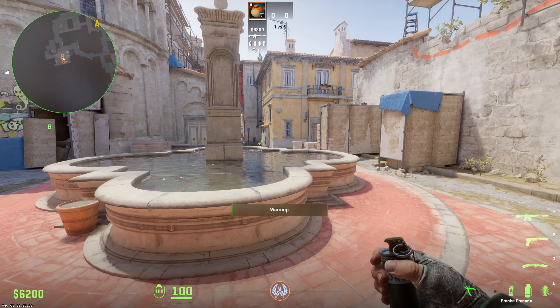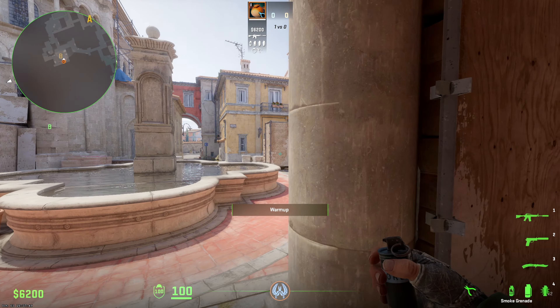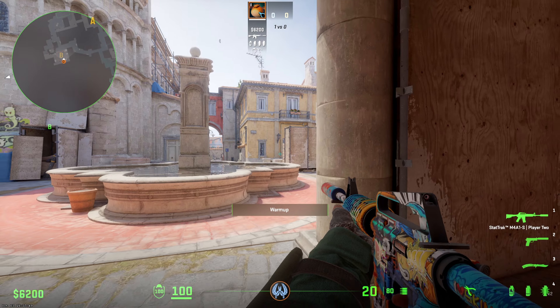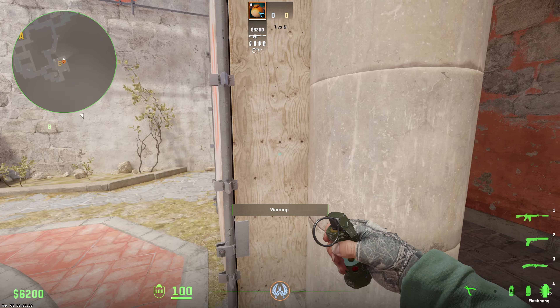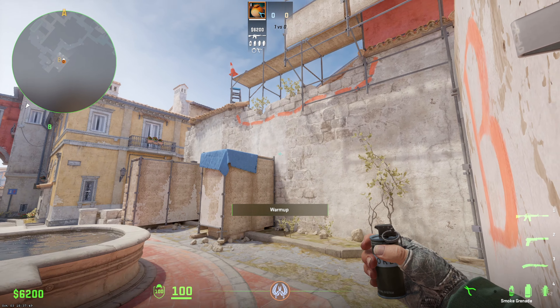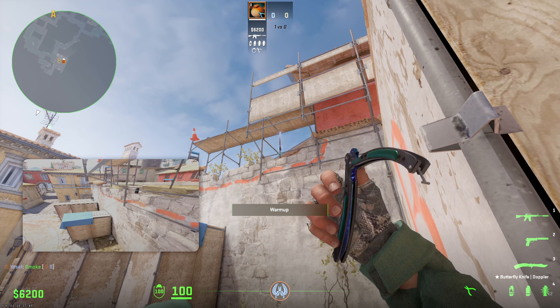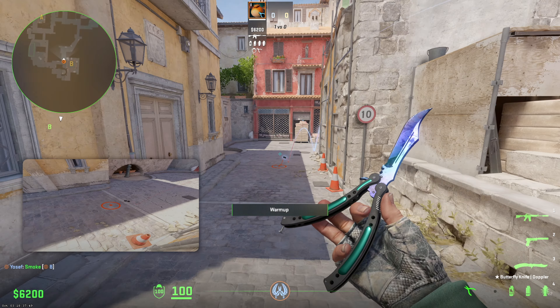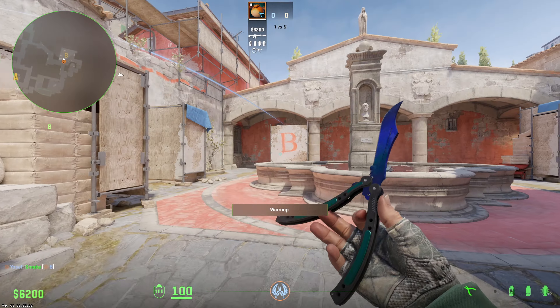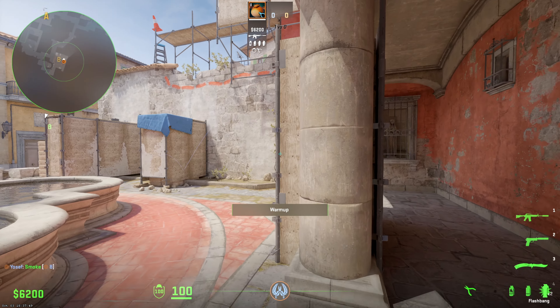The last way is actually from new box, and this is probably one of the best re-smokes you can know. A lot of the time you're either playing this as an anchor or you're solo holding the site. You don't have to just throw a normal smoke — you can come to the back of the site, aim here, and just normal throw. You used to have to jump throw this but no longer. You can actually get a bunch of space from this smoke, especially if you're playing back site.